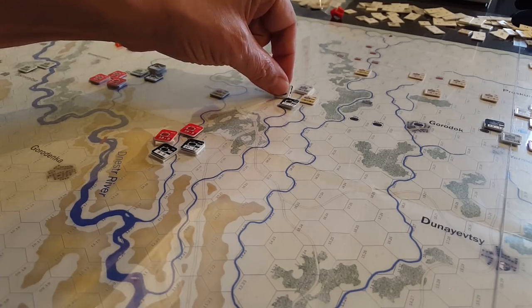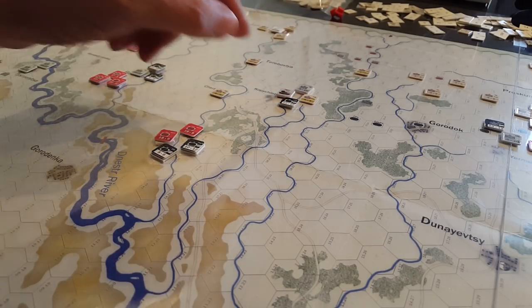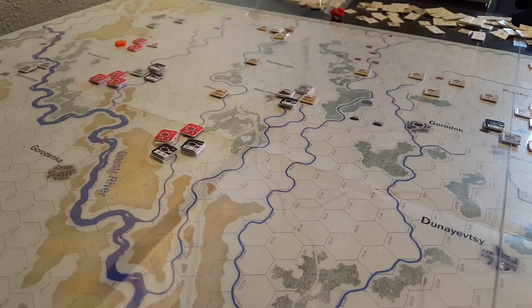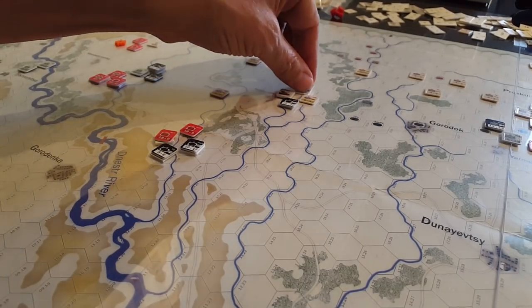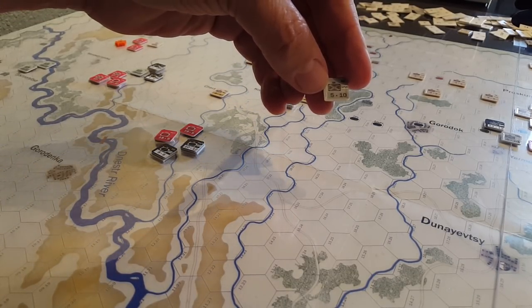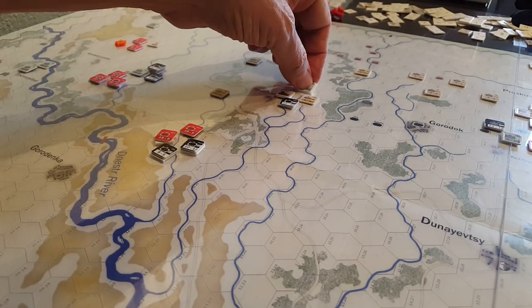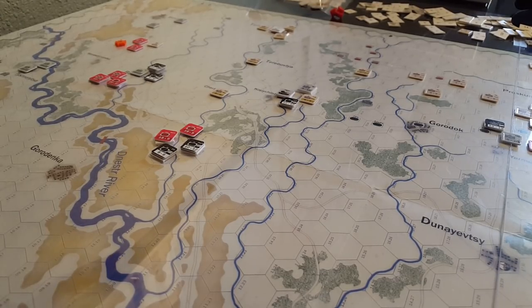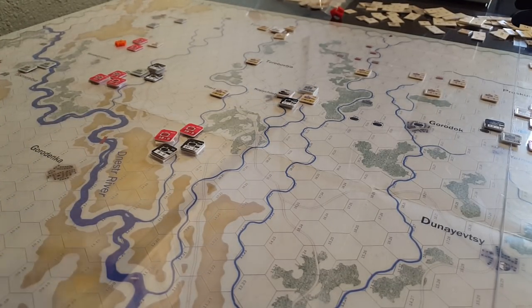For the Germans, you've got to be selective about where and what you're going to attack because every attack you do, you're going to lose a step off of one of these guys. The Germans have much higher defensive values, so they have resilience and they'll last longer. But when you lose a step, you also lose a factor off your combat attack. So this 5 infantry division is going to go from a 5 to a 4 on offense and to a 9 on defense. While it can hang around for a while, eventually it's not going to be able to participate in combats once it's down to 0, losing its effectiveness as a supporting combat unit.